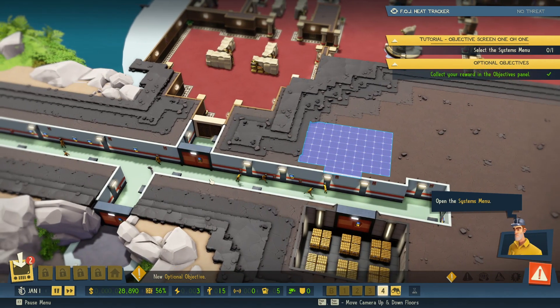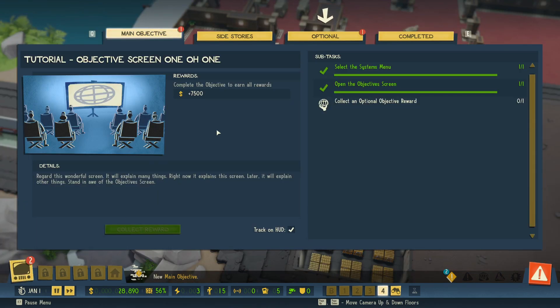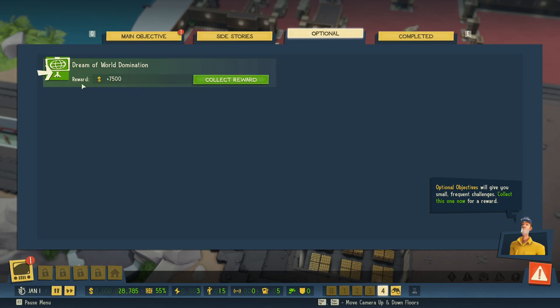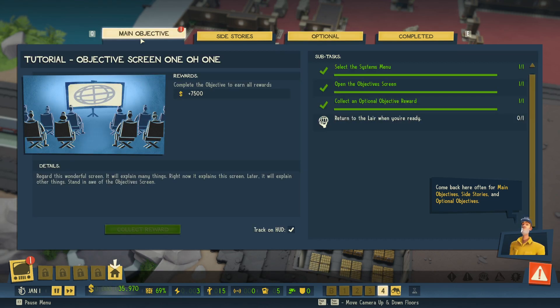Open the systems menu — it will help pave the way to world domination. Optional objectives will give you small frequent challenges. Collect this one now for a reward — ooh, I will take free money! Come back here often for main objectives, side stories, and optional objectives. It looks like we have a main objective: return to the lair when you're ready.